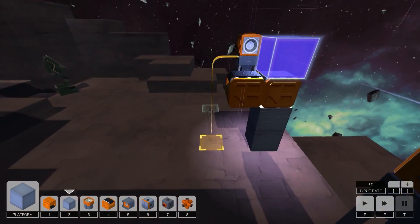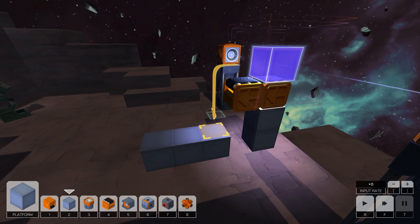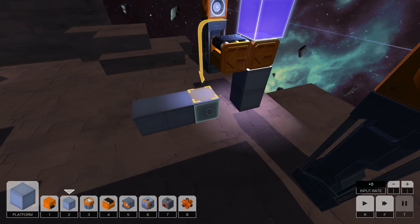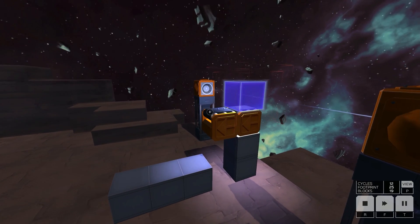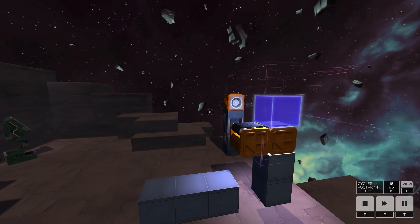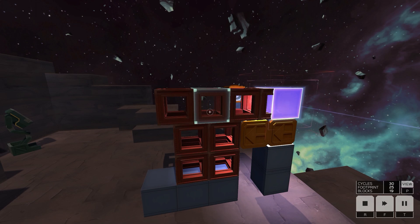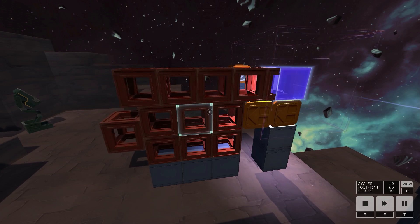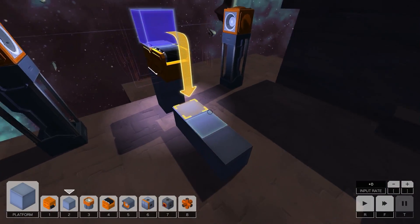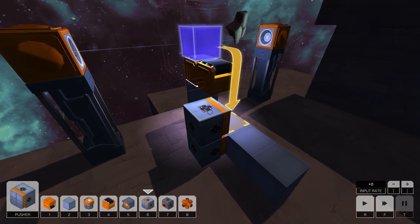Then we'll just reassemble it on the other side. We'll bring the pieces a little bit away and if I think about this right, we should be able to place it like this and it should automatically make the pattern. The pieces will fall in, then the next piece will fall on top, then that piece will get shoved — see, like this — perfect. And it should eventually just make the pattern.